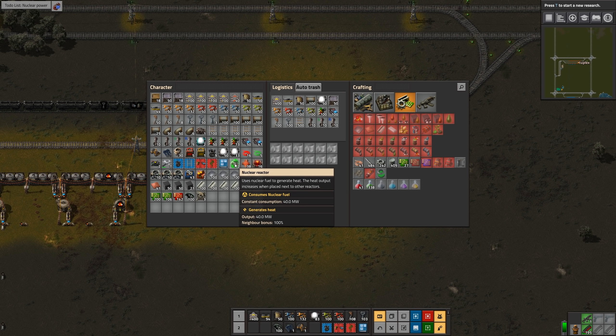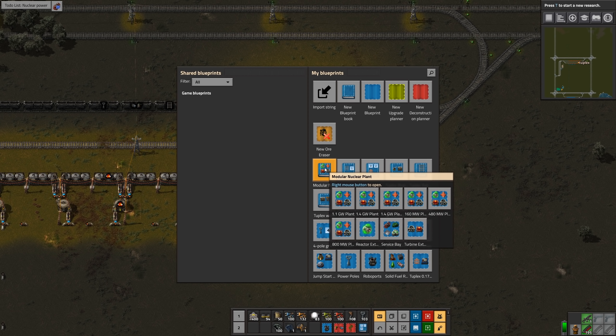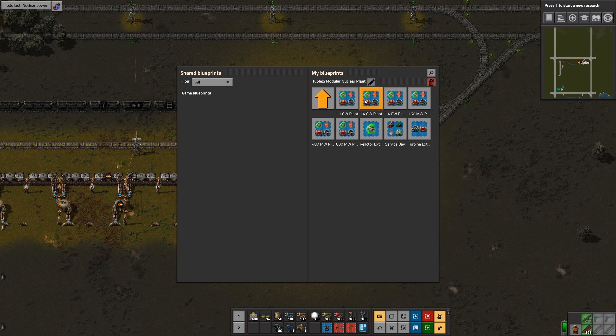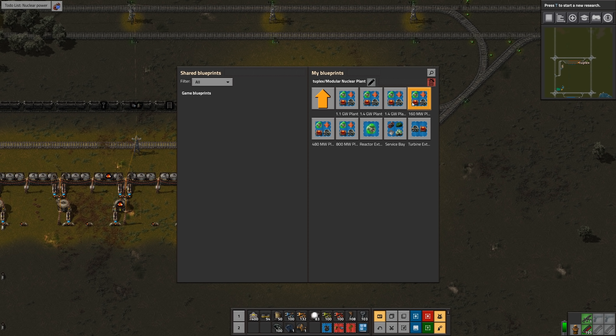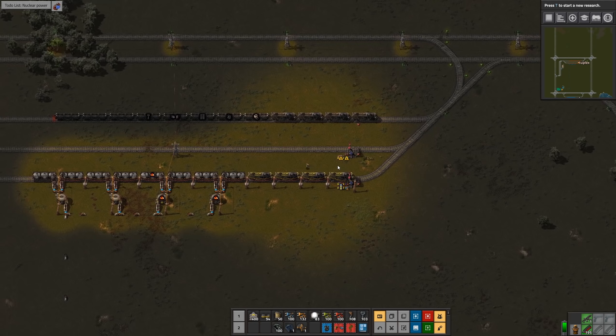I crafted two reactors, some heat pipes, heat exchangers, and steam turbines. I'm going to be using this modular nuclear plant blueprint that I've used in many other playthroughs — you can find it on factorioprints.com if you search for 'modular nuclear plant.' I'll try to remember to put a link in the description. This blueprint has a variety of plants starting from 160 megawatts, and you can scale it up by adding more reactors. Each blueprint overlays the previous one, so it's a nice way to start small and scale up. I'm going to start with two reactors.